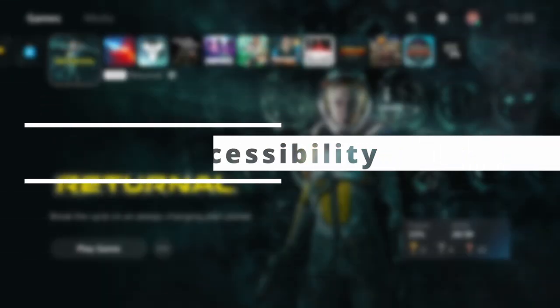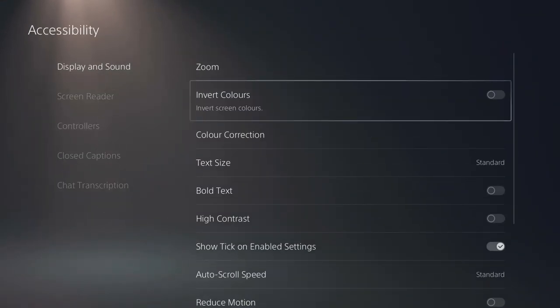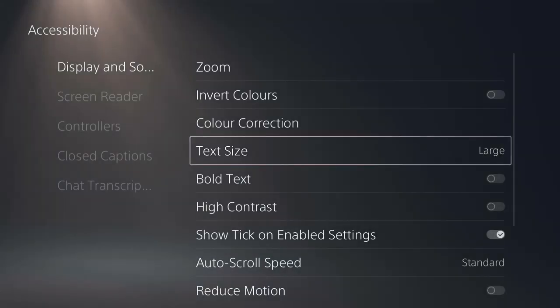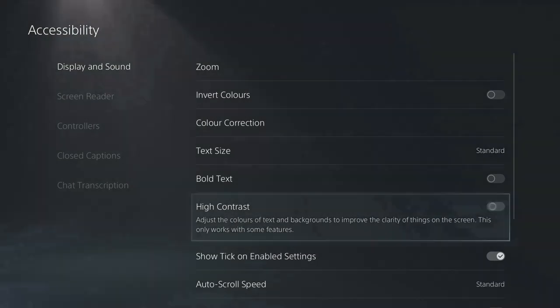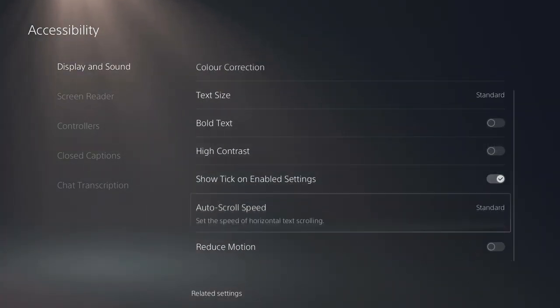Number 10: Accessibility. There's a whole bunch of great things you can do in the Accessibility menu to make things easier to see and read. Go to Settings, Accessibility, and from here you can increase the text size, embolden text, add tick marks to the settings to make it easier to see what you've enabled, and more. Play around with the settings to get them perfect for you.